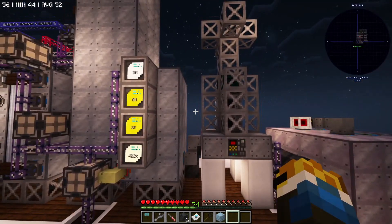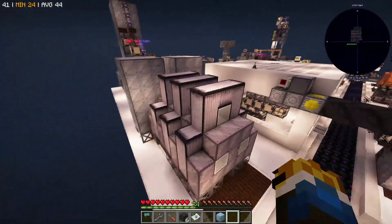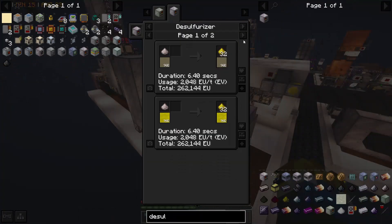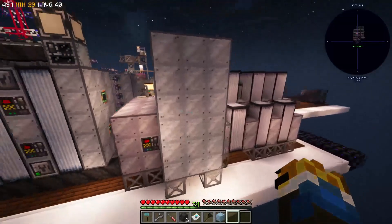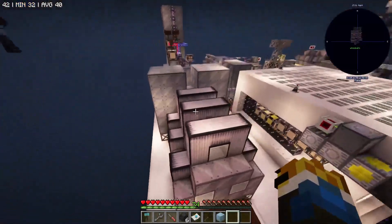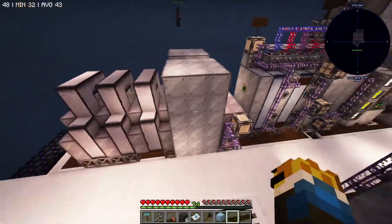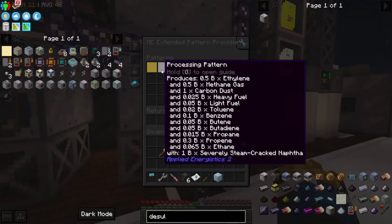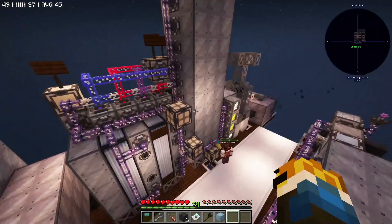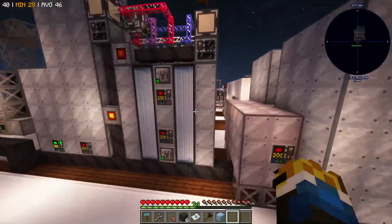We start by processing raw oil, which Spirit has shown you before. Then I built a large multi-block desulfurizer, which will desulfurize all of the outputs from raw oil processing. Spirit thinks it's really expensive and that we should never do it. But I think it was worth it because it goes incredibly fast. After desulfurization, I have an extended pattern provider here for several different recipes, all of which are outputs from this 11-tall distillation column.